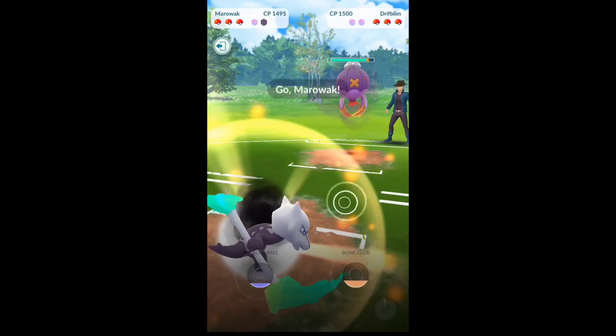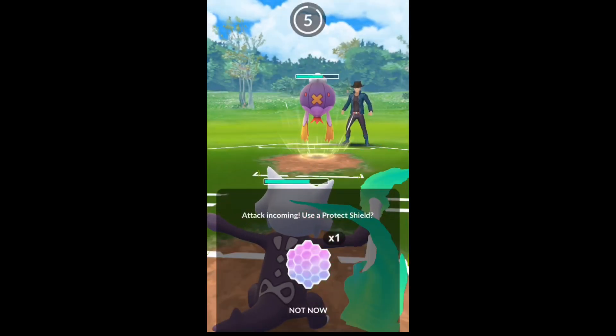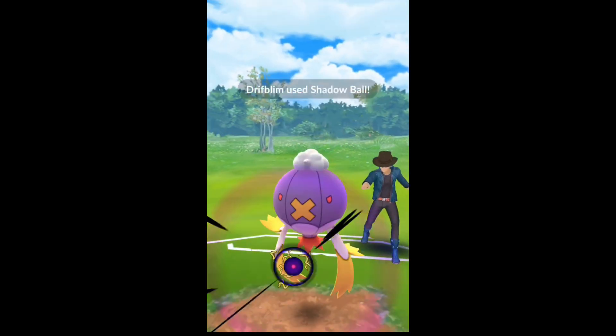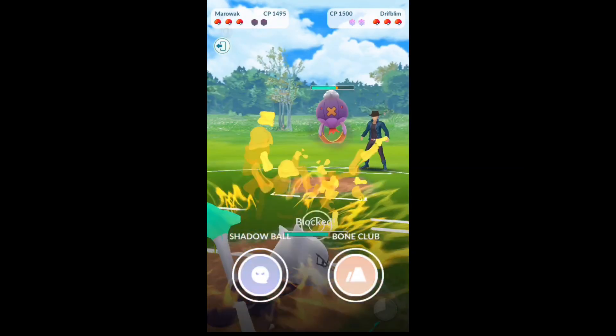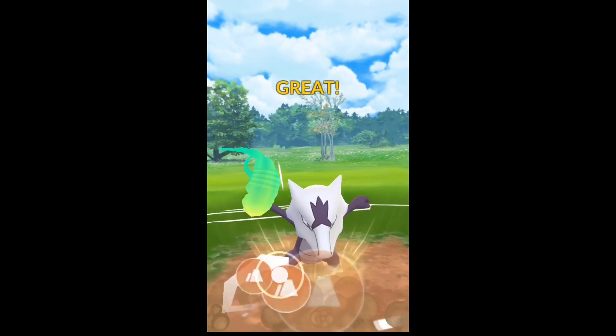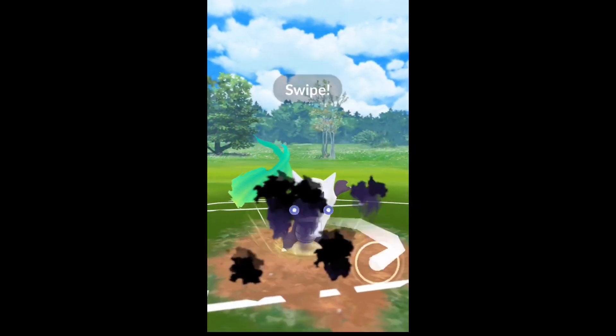You can see swap out to Medicham here, Medicham to Alolan Marowak against his Driftbloom. He swapped, so this is a fairly decent one here. I bone club to draw the shield out.